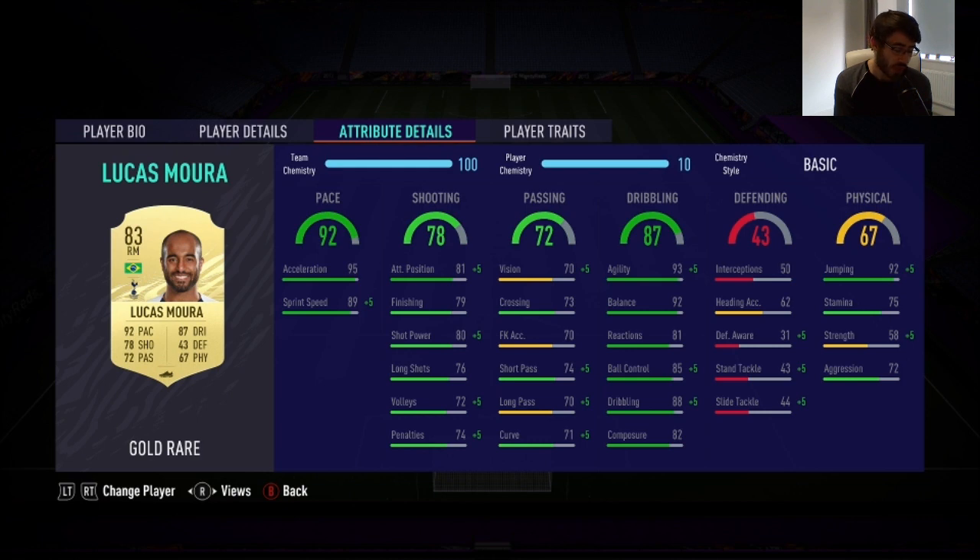He is a right midfielder this year. I used him in a 4-3 formation as a right winger — 4 games, 3 goals and 1 assist. It was only 3 games I was able to complete, because one person left at 0-0 early on. He's got 4-star skills and 4-star weak foot. In-game stats: 92 balance, 93 agility, 88 dribbling, and 95 acceleration. I like this card a lot.